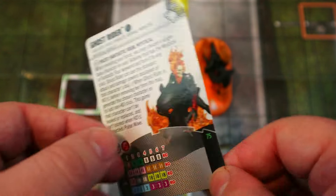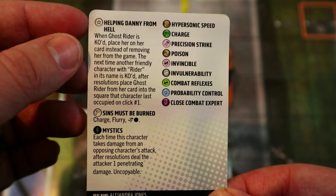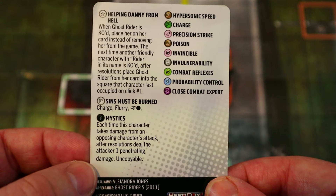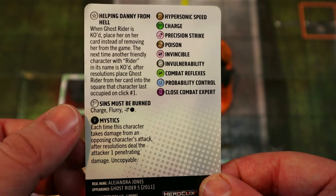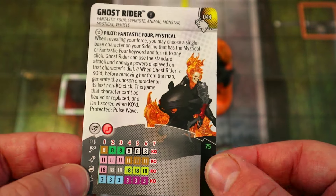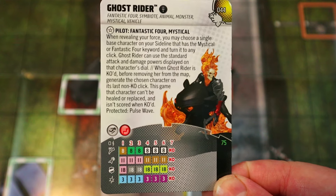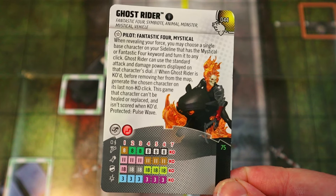The Pilot trait is super awesome — lots of great Fantastic Four and Mystical characters to be her pilot. She also has a trait: when Ghost Rider is KO'd, place her on her card instead of removing her. Next time another friendly character with 'Rider' in its name is KO'd, after resolutions place Ghost Rider from her card into that square on click number one. She has Charge, Flurry, and improved movement for characters on her special movement power.